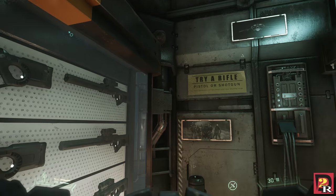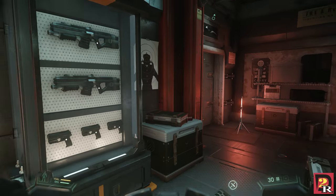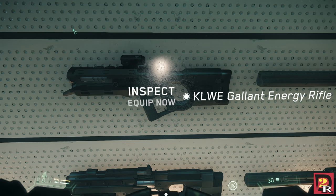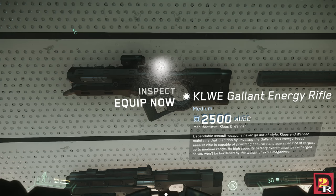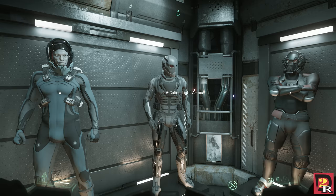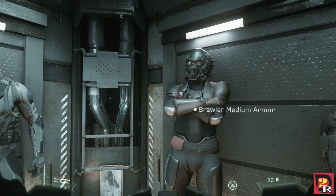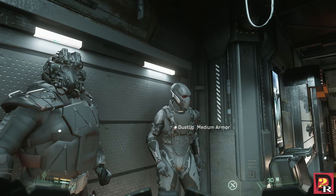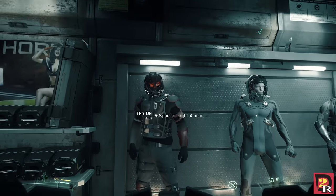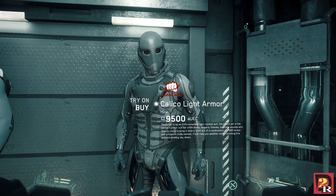We equip now. You know something? I'm going to — oh, I can equip the energy rifle too, wow! I don't know if you can carry them both though. The calico light armor? That looks pretty cool. Yeah. So does the medium. Yeah, the pirate armor does look neat. I'm definitely buying the calico.